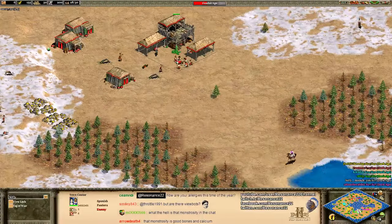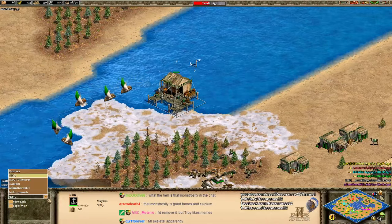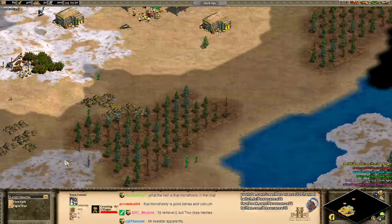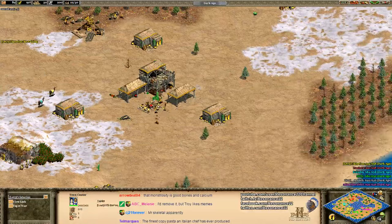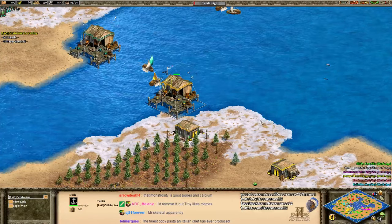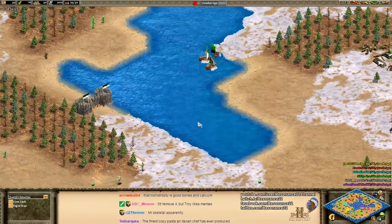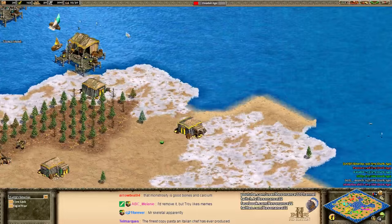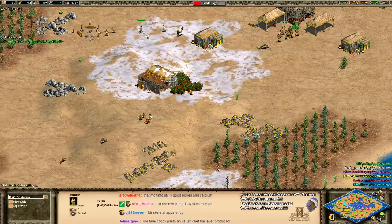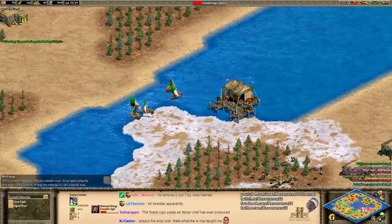On a map like this, how would you decide whether or not you wanted to go for a galley rush? It depends on how large the body of water is and how much fish you've actually seen. iVictorious is a little more hesitant — he's a grizzled veteran who's played enough Mega Random to know that Tom the Prophet, the guy who made this map, loves to troll people by having them dock on a map where the body of water is much smaller than it seems. So iVictorious's dock came down a little late. He has significantly fewer villagers on wood than everyone else, and he's putting down a mining camp — maybe going for some sort of watchtower or castle drop strategy.